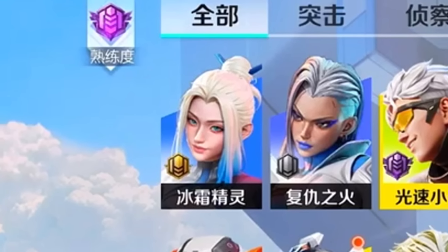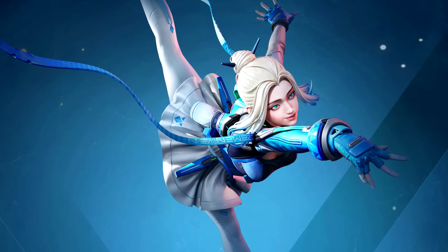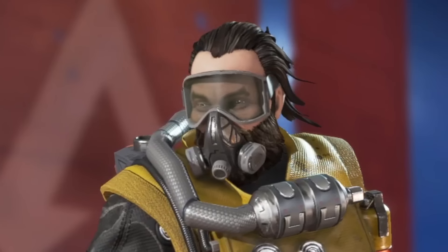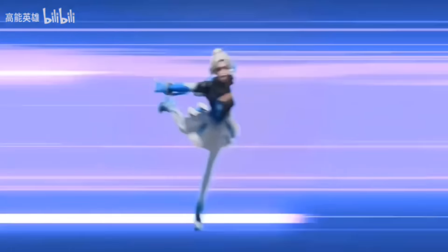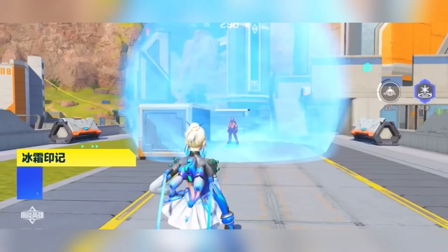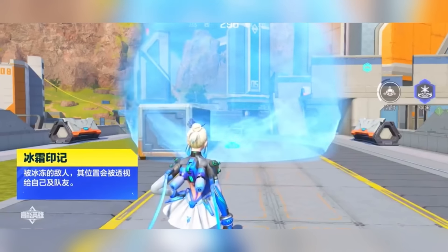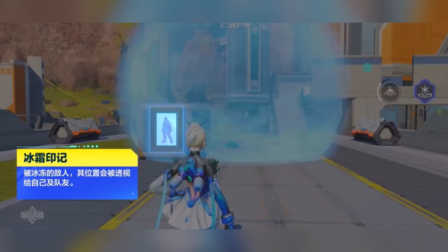So to start off, I'm going to show you this legend right here. Can you guess who this is? I think this will set a good example of what you can expect from this game, because this is Caustic. They turned Caustic into this hero called Panna. Her passive, Mark Frost, means that any enemies taking damage from Panna's abilities are inflicted with Mark Frost for 5 seconds, meaning they're highlighted to Panna and her teammates.